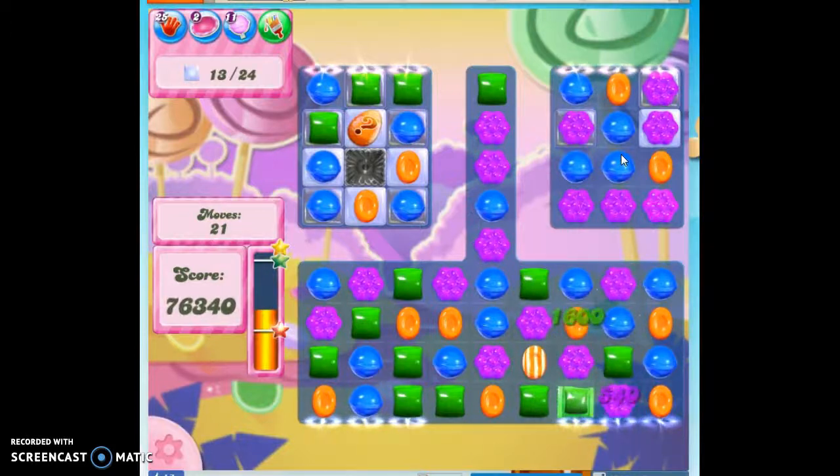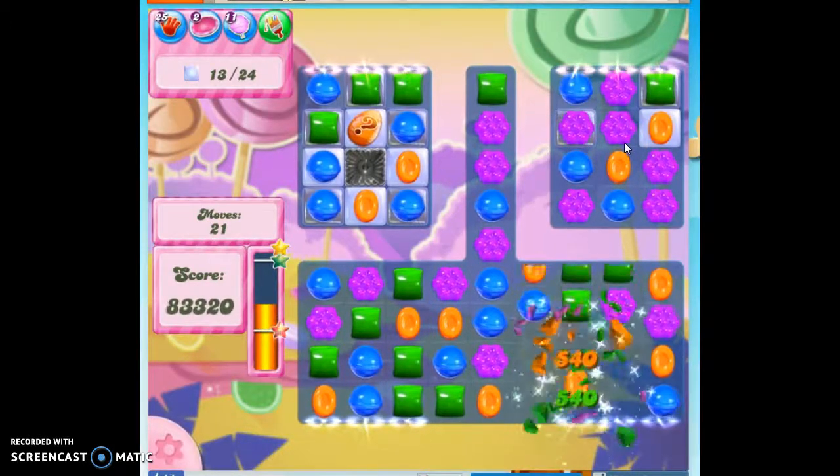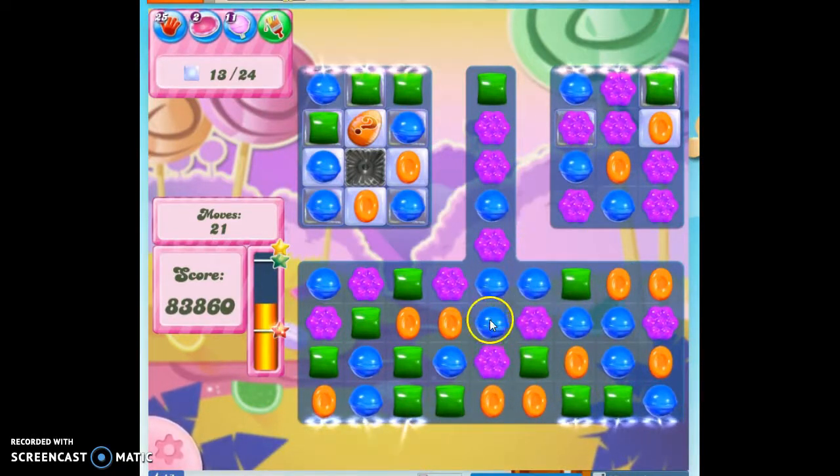On my third playthrough I was so close — everything was going superbly well. I was almost done, and then I decided to go ahead and send off a striped candy. There are two mystery candies up here, but if one ends up being thick frosting, I don't need to worry about the stem anymore. And then if it's a chocolate, it should drop all the way down here, or a ticking time bomb or something.